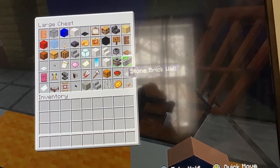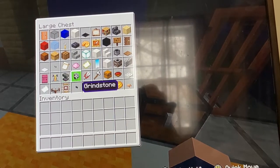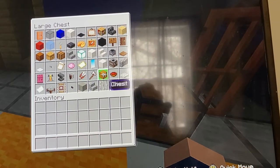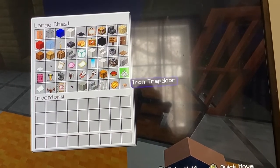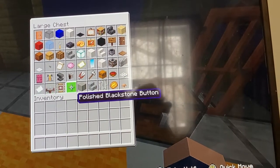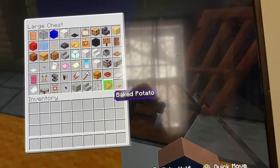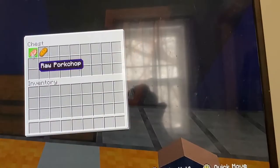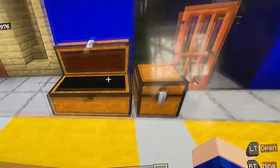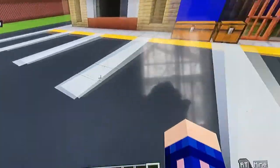You'll also need: smooth quartz block, smoker, stone brick wall, crimson door, brewing stand, anvil, grindstone, shears, iron axe — those two are optional — chest, beetroot soup, iron trapdoor, paper, stone cutter, detector rail, polished blackstone button, light gray concrete, polished andesite stairs, iron bars, baked potato, brown mushroom. Most of the food items are optional, so don't worry too much about those.